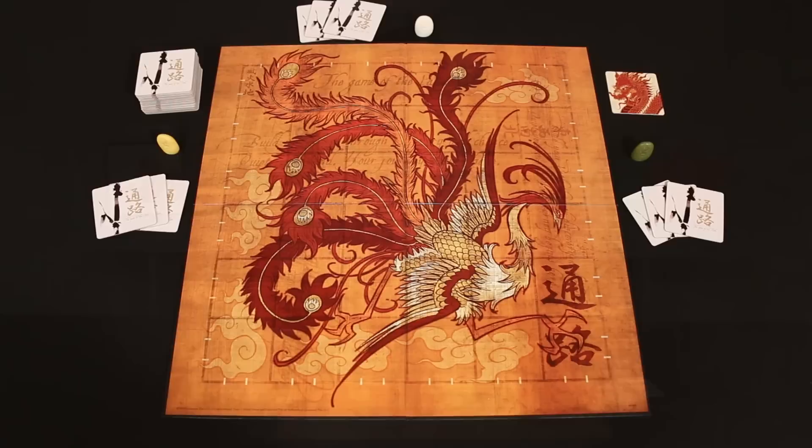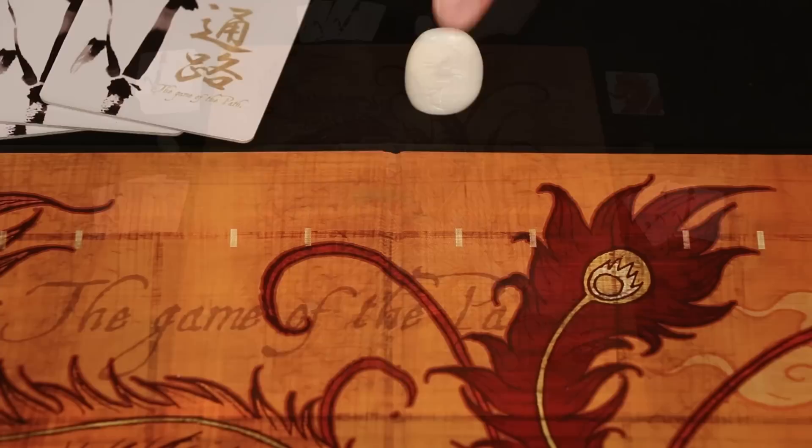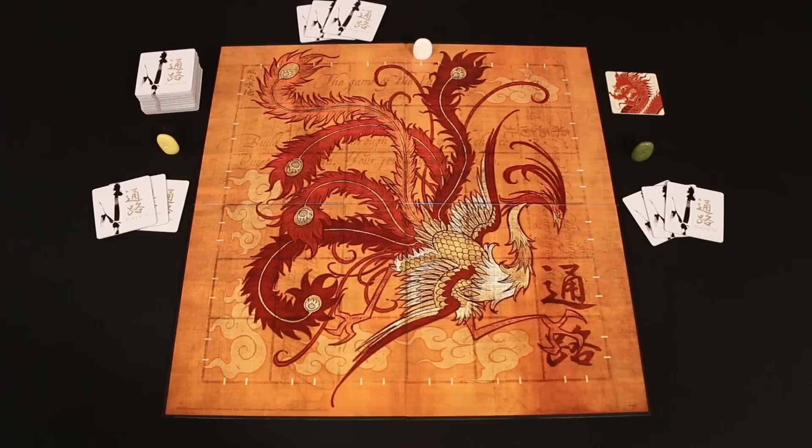Now starting with the oldest player and going clockwise around the table each player will be able to place their start marker on the board. You do this by placing your marker on any one of the many white lines that go along the outside edge of the game board.